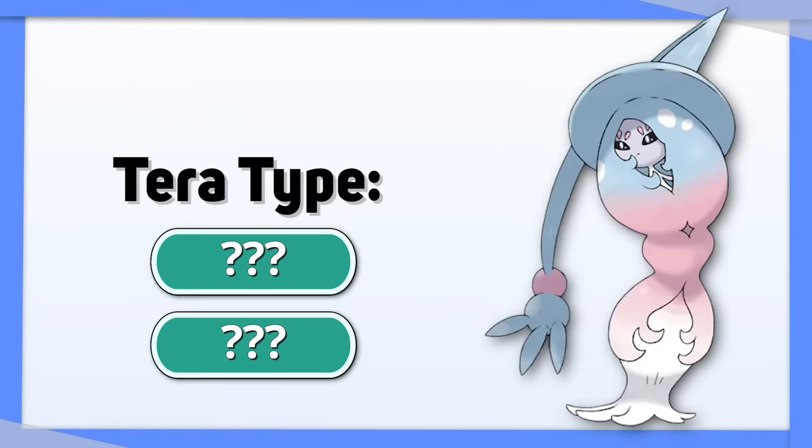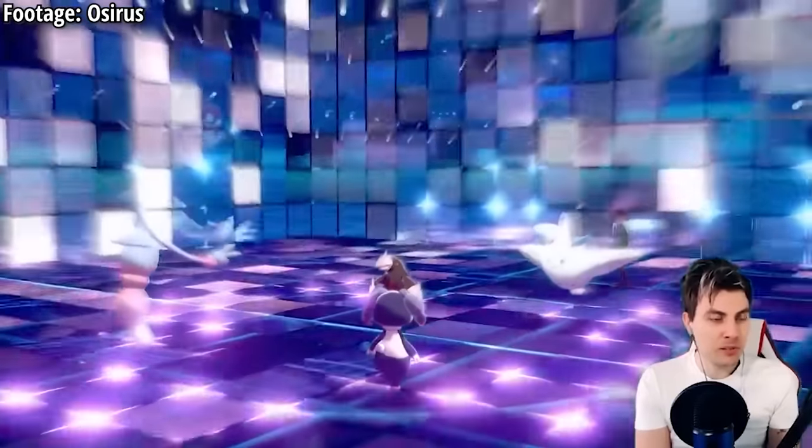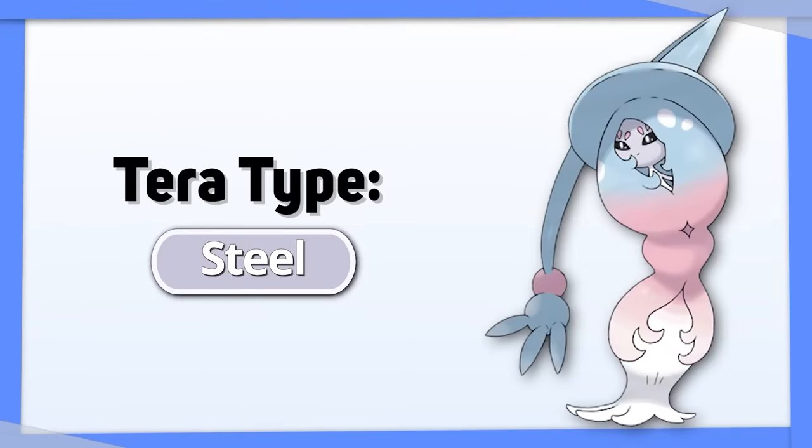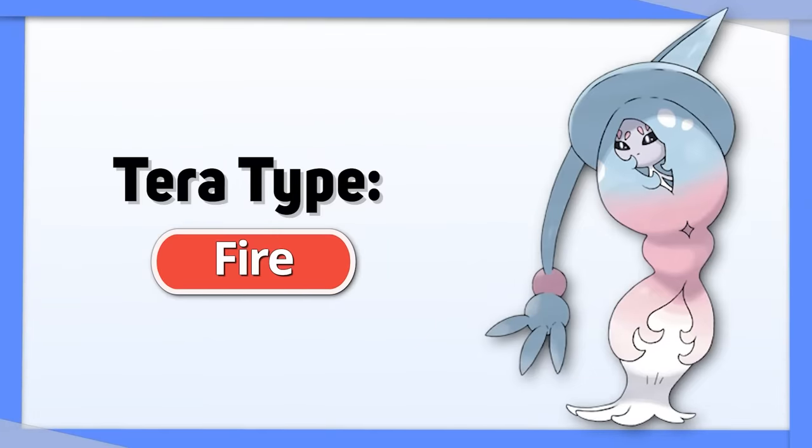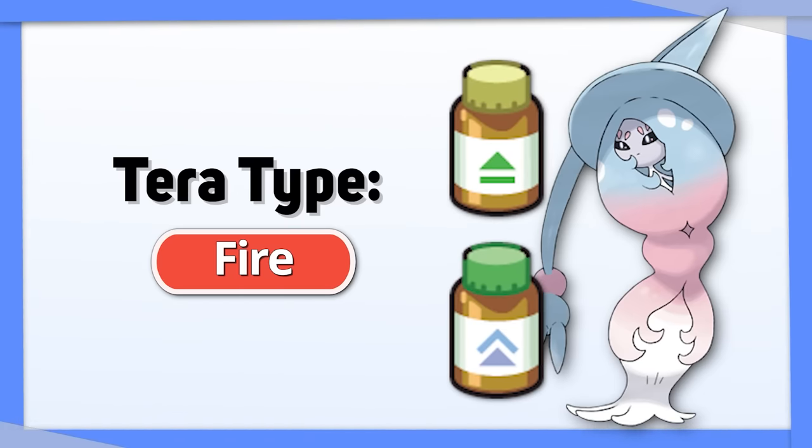Hatterene has two options depending on how you want to use it. If you want to focus more on being a bulky Trick Room setter, go with Tera Steel. If you want to use it instead as a Trick Room sweeper, go with Tera Fire for coverage. Just remember, you'll probably still need enough bulk on it to set up Trick Room to begin with.